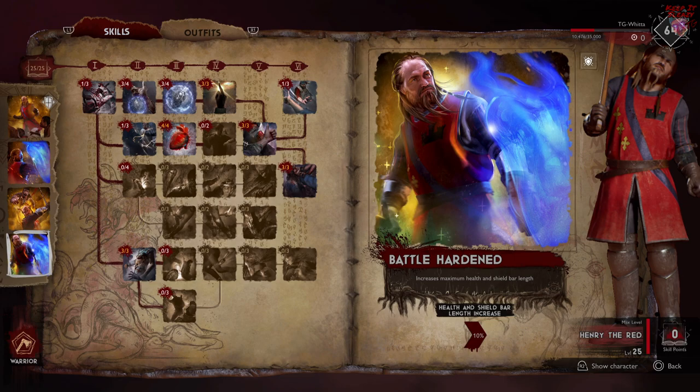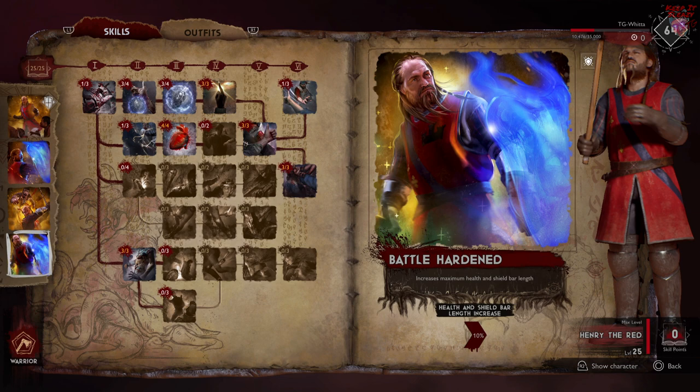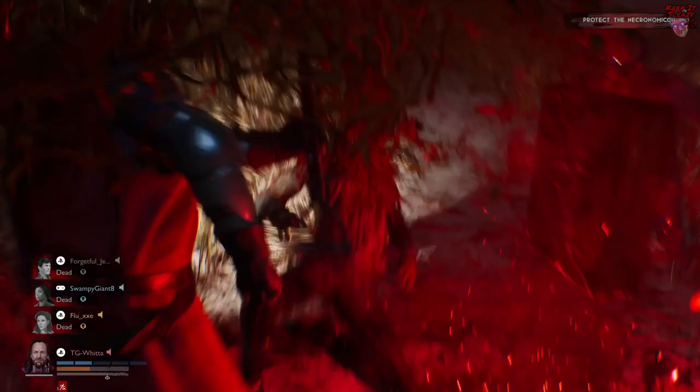That being said, next is Henry's ultimate bloodline technique: Battle Hardened, which is going to increase your maximum health and shield bar length by another 10%. Looking at our full build, that's going to be a 35% increase to health and a 20% grand total increase to shield bar length. Not too shabby.